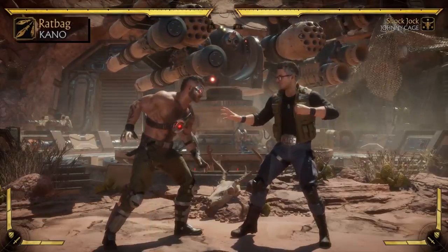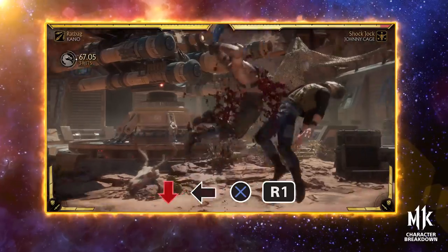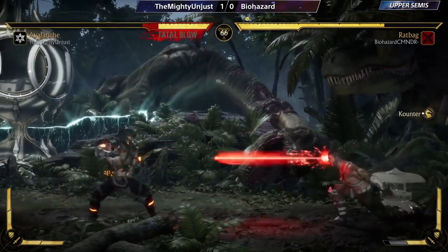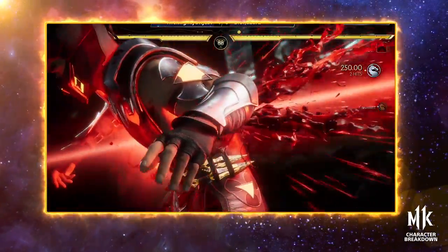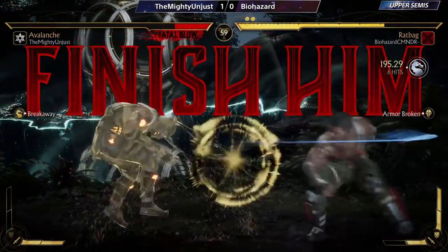Ratbag is the most traditional Kano, gaining Snakebite, a strong launcher, and Optic Blast, a mid-projectile that replaces Knife Toss and does more damage with a counter-hit crushing blow. This variation plays around Kano's long-range buttons and is particularly good for whiff punishing and conversions.